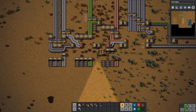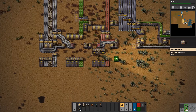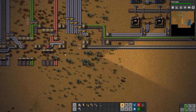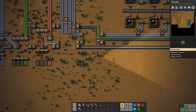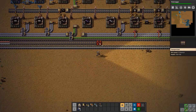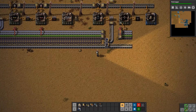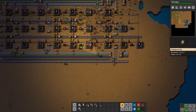So that means we have all the things on our main bus that we want for now. Going to be quite excited to see how we feed in the red circuits, or advanced circuits, when we get to that. But for now at least this solves some of our problems.